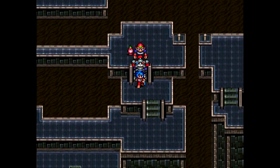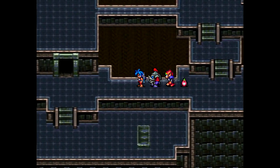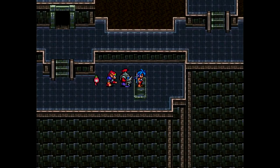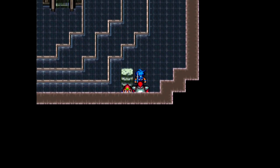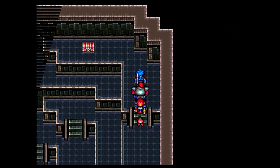Holy cow! This encounter rate is kicking my ass. I've already got the chest to the right, which contained a Buster Bow. At this point, I want to take this path — not because it takes us to the end, but this treasure chest is always going to be out of the way no matter what you do.